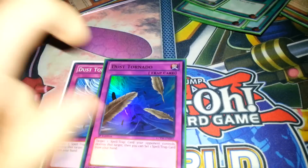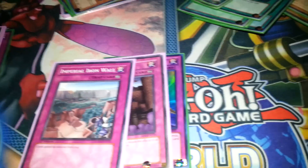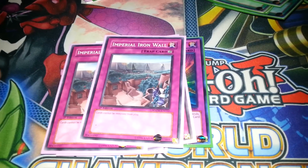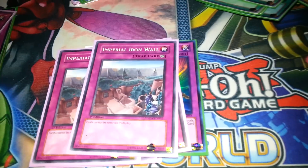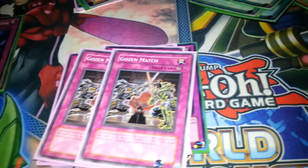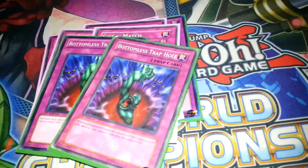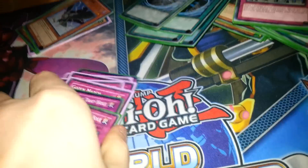Next up, double Dust Tornado, double Decree. Two Imperial Iron Walls — this card is really good. If there's a Macro or DiFissure on the field, I can just keep all my stuff in the grave, which is really awesome, and it also shuts down their Bottomlesses and DePrisons. Gorz still in here — I still like this card against Windups and Dino Rabbits, etc. And last we have two Bottomless Trap Holes — this card is just a very good card all around with Garunix, Gorz, anything 1500 or less floating around.